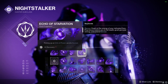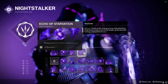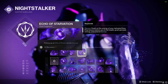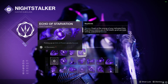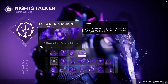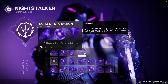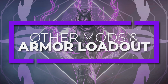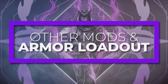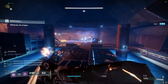For the final fragment, it's probably the most broken one in the entire game: Echo of Starvation. This allows us to gain the buff Devour every time we pick up an orb of power. While Devour is active, every final blow restores us to full HP, and we also gain grenade energy back per each kill.